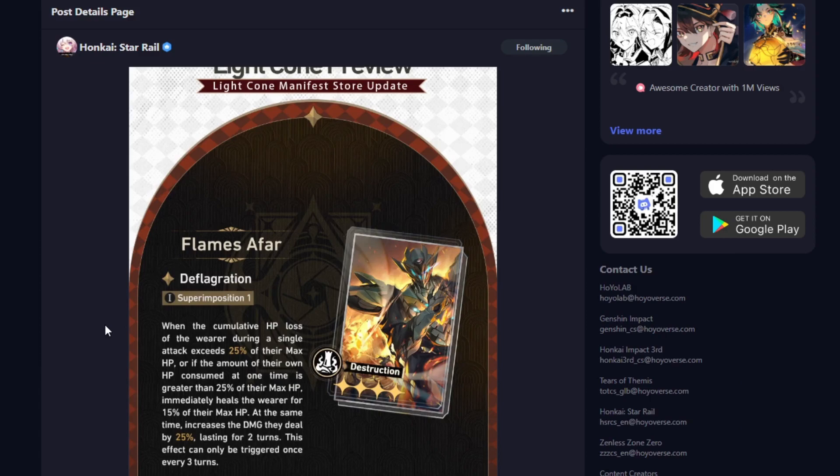The first Light Cone we got is a Destruction Light Cone. It states: when the cumulative HP loss of the wearer during a single attack exceeds 25% of their max HP, or if the amount of their own HP consumed at one time is greater than 25% of their max HP, immediately heals the wearer for 15% of their max HP. At the same time, increases the damage they deal by 25%, lasting for 2 turns. This effect can only be triggered once every 3 turns.